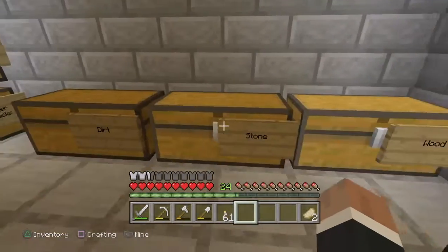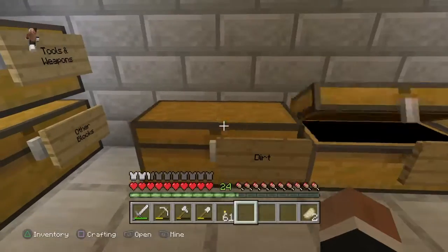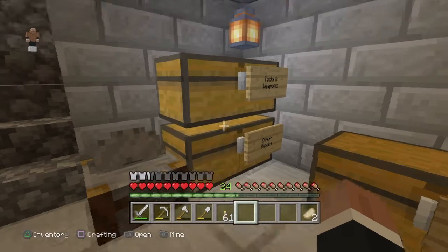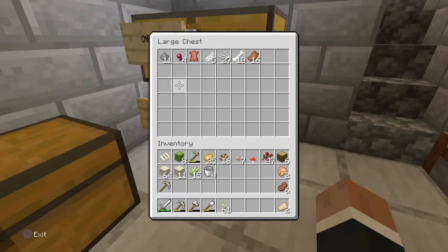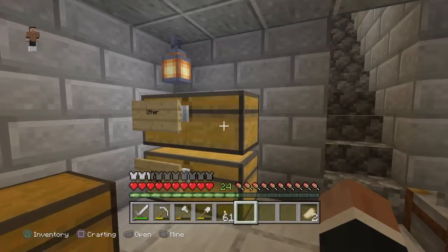I've labelled all the chests. I've got wood, stone, dirt, and 'other blocks' — so anything that doesn't fit into those building block categories, like I've got some wall in there. Then I've got weapons and tools — my fishing rods, bows, I made some shears. I've got my lead, my name tag and all that. Then I've got mob drops, which is basically anything you get when you kill a mob — spider eyes, bones, rotten flesh, all of that.